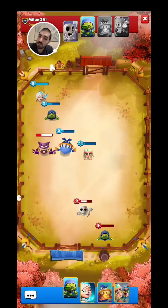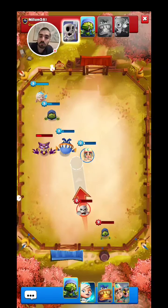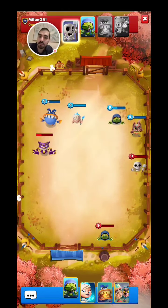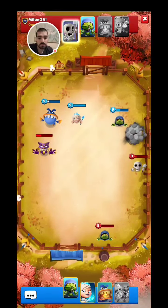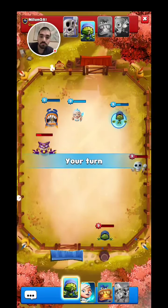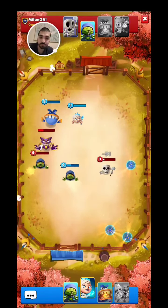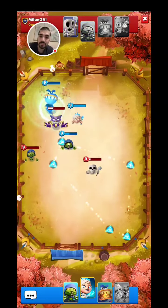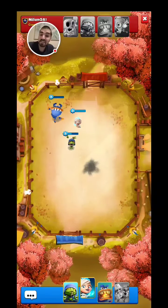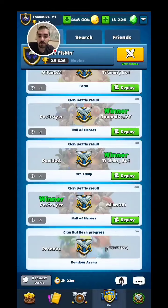I wanted to hit the Cultist, but hitting the Puppet Master and the Skeleton actually works even better. He's going to take out my Werewolf and Jawsome. Jawsome is still alive with 17 health. Let's just do damage to the Skeleton and the Cultist right here — and yep, that's game. A pretty good combination with the Ice Queen and the Cultist. Honestly, it works very well.